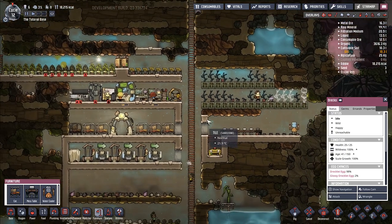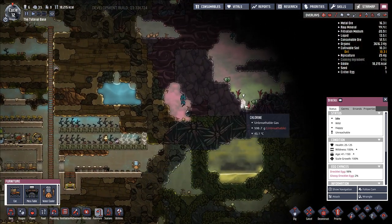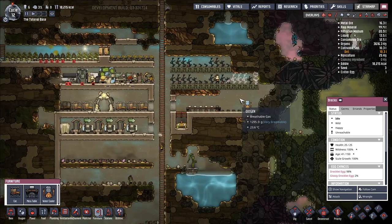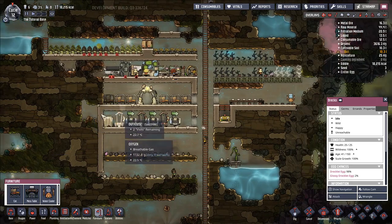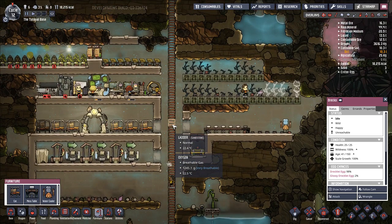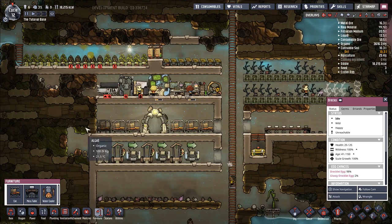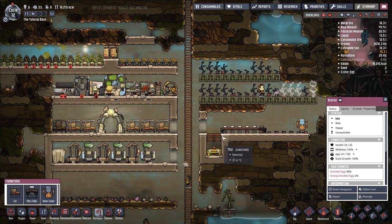That's pretty much it for food options. Of course, you can forage around the map — instead of ranching the dreckos you could just go kill them and eat them. You could dig up buried objects, find more muck roots, find more hatches to kill and eat. That's not a renewable source, but it's something to consider in the early game when you're trying to stretch your initial food supplies. There's still a good amount of food around the map to go and get.